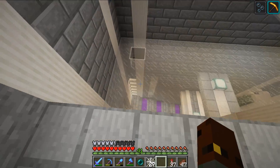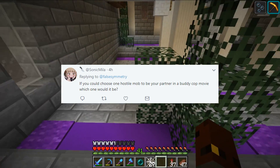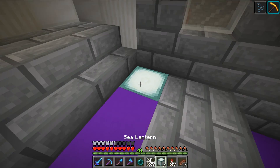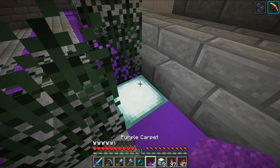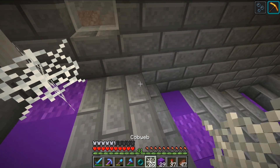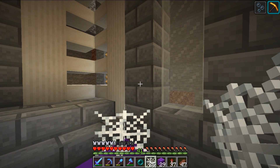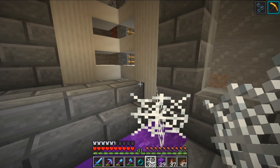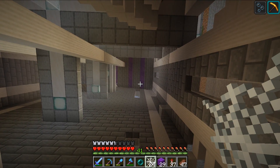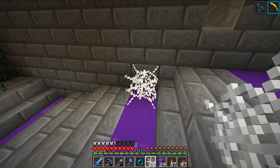Sonic Mula asks: if you could choose one hostile mob to be your partner in a buddy cop movie, which one would it be? I had a quick think about this — I'm almost certain it would be an Enderman. I feel like they'd be the coolest partner in a buddy cop movie. I had to Google what a buddy cop movie actually was — things like 21 Jump Street, Men in Black, Hot Fuzz — a small group of cops as the main characters. Enderman would be my choice.